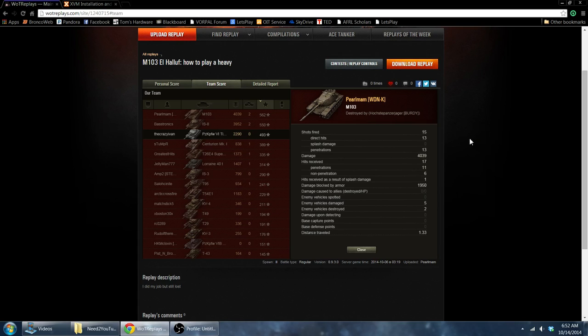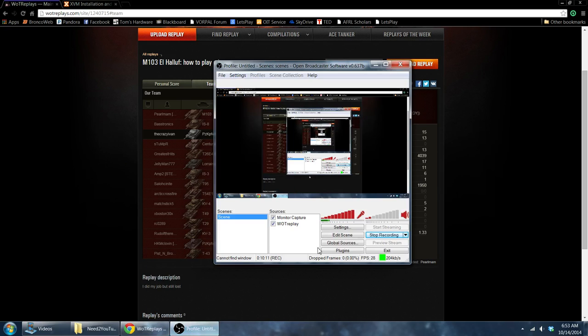So it showed two things really well: how to pop around those corners only exposing yourself to one tank at a time, and also when to retreat. I probably should have realized it earlier, but I was pretty engaged with those tanks at that moment, so I didn't realize our flank was gone until it was too late. And that's about it — thanks, hope you enjoyed it.